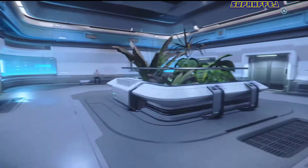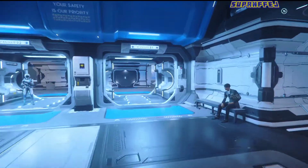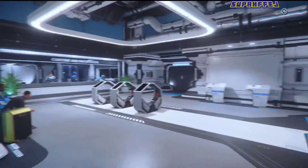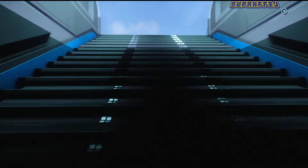A little bit of elevator lag there as we exit the elevator, heading to the new Babbage International Spaceport, where we are going to be spawning the Crusader Industries Ares Inferno. The Inferno has been rumored to be able to kill a capital ship in less than 40 seconds.